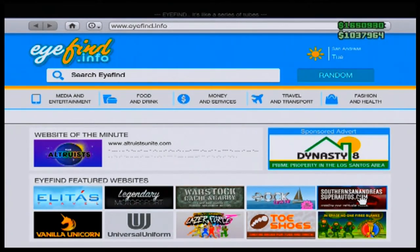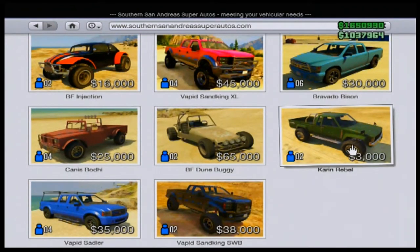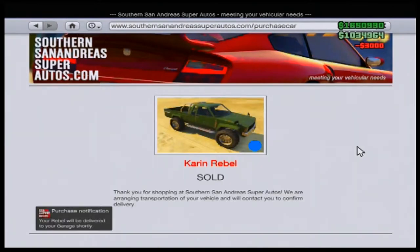Once you get to Los Santos Customs, don't drive in. Go on your in-game internet and go to the San Andreas Auto site and buy the Karen Rebel for $3,000. Just pick any random colour and buy it.